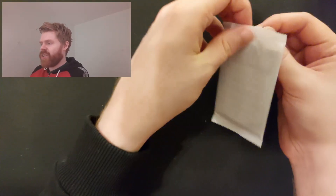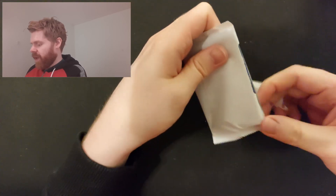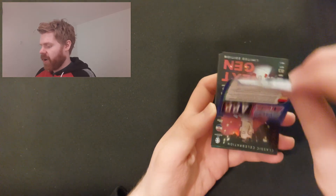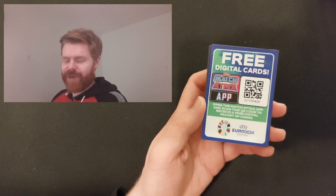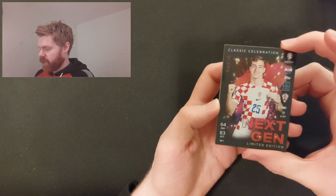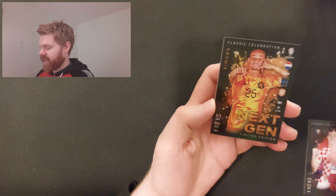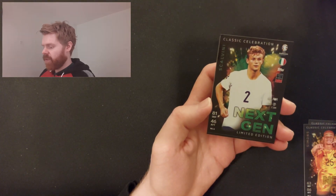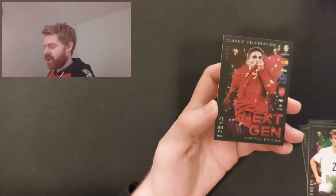Moving on to our Next Gen limited editions — I haven't seen much of these yet, so this is a very hard pack to assess. Here is the second code of the video, grab that as quickly as you can. The Next Gen limited editions are: Sučić for Croatia, Xavi Simons for the Netherlands, Scalvini for Italy, and Gavi for Spain — they could have gone for three or four Spanish players but they went with Gavi.